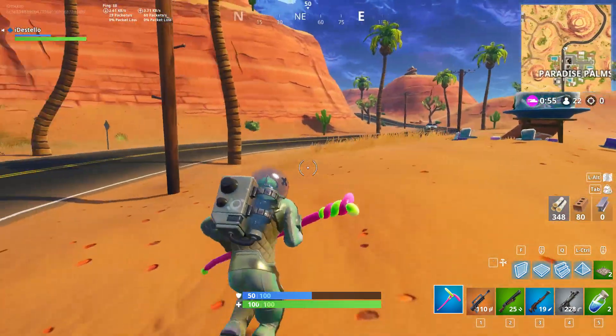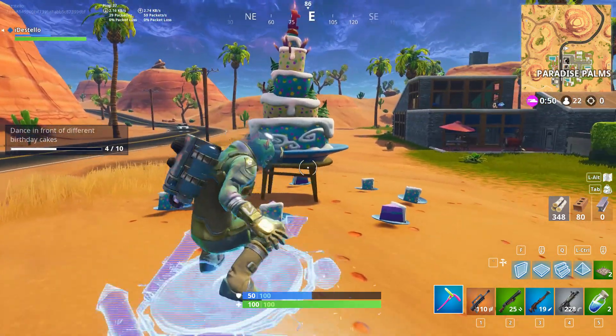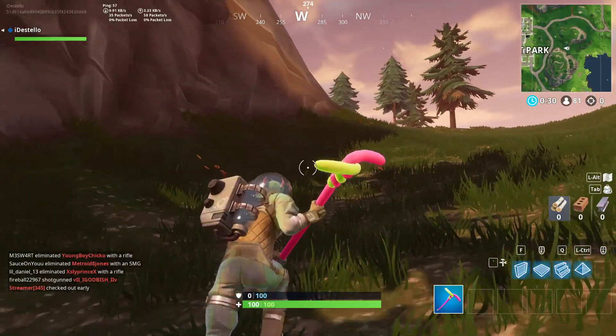Our next location is at Paradise Palms — it's a little outside of it. If you're following the road up to where the old wagon is, you should see it on your right side.